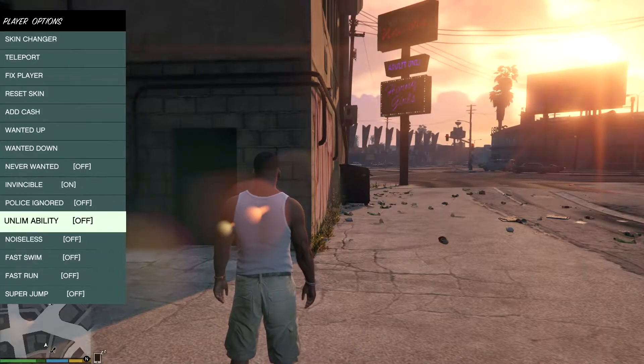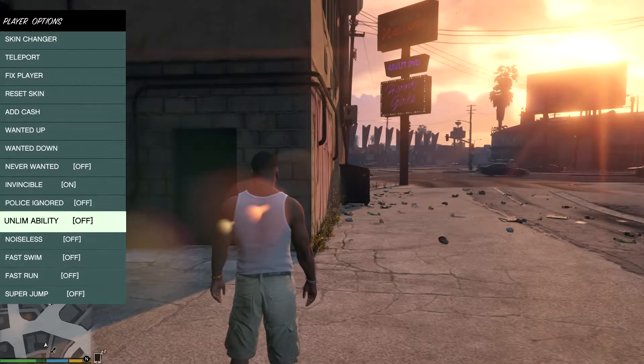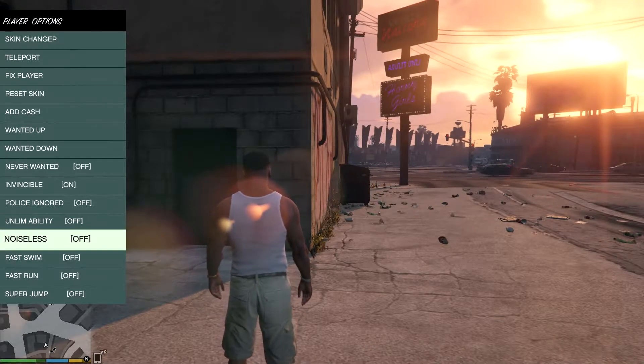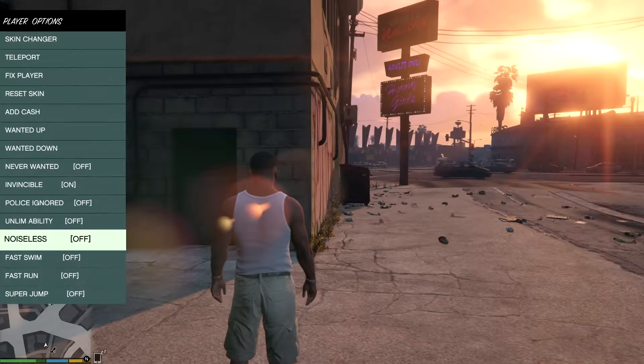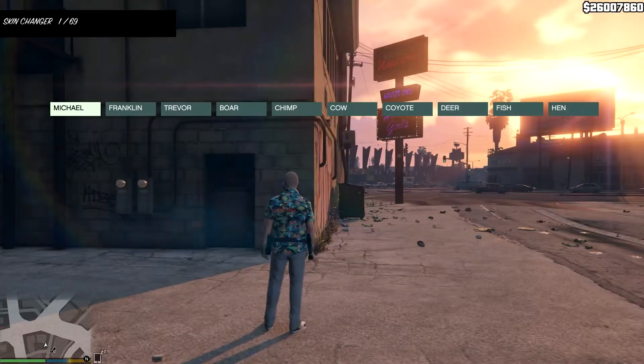I've got invincibility on, which I just enabled. There's also 'ignored,' 'unlimited ability,' and 'noiseless' — so no one can hear you. You can also turn on fast swim, fast run, and super jump.